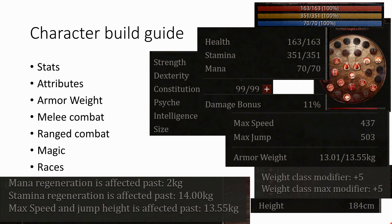Let's start with the stats. Each character has basically three basic stats. The first one is health — how many life you have; if you have zero, you die. Then there is stamina, which you need to run, to jump, to fight — basically for everything. Without stamina, you can't move. And there is mana, which is consumed when you cast a spell.